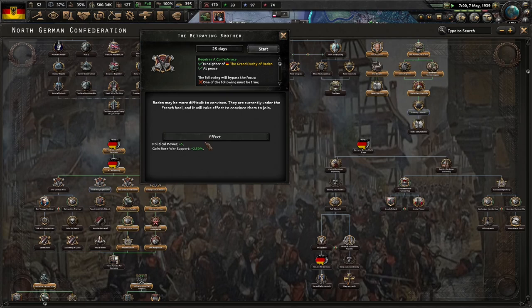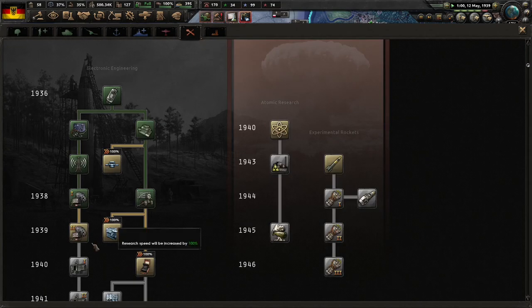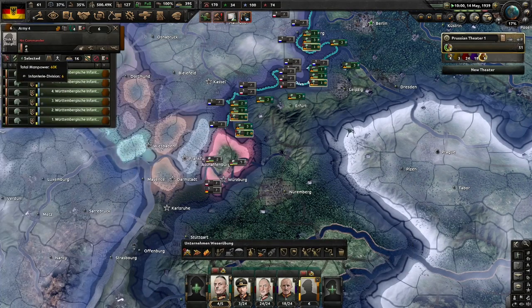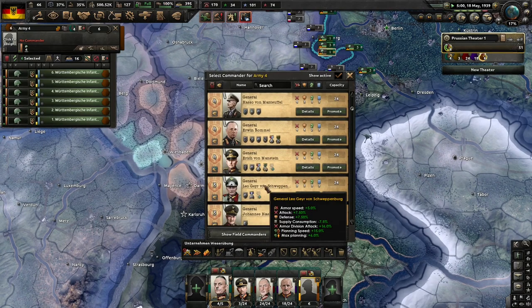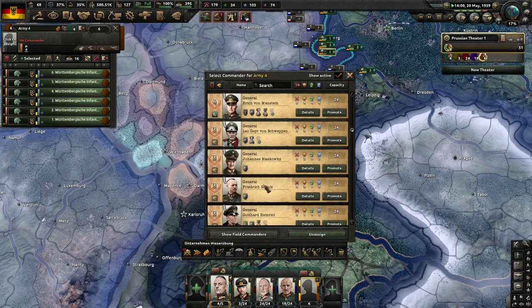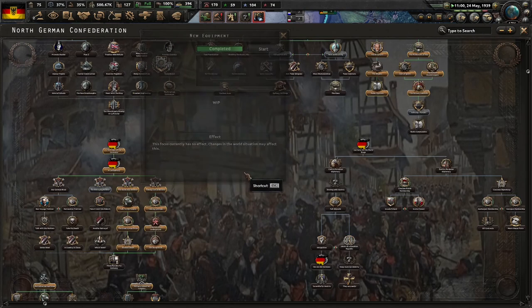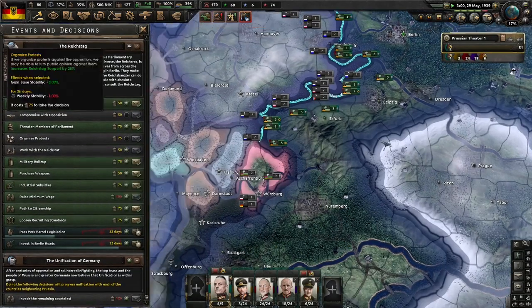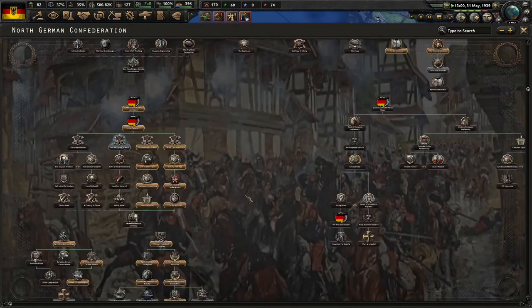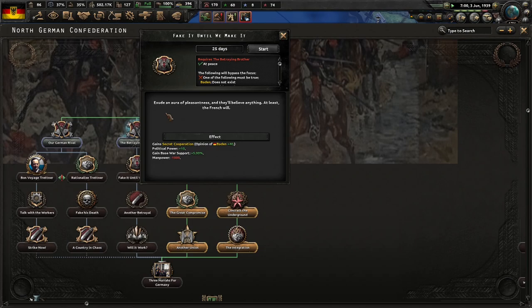Trying to convince the brother: Baden may be more difficult to convince. They're currently under French influence, and it'll take some effort to convince them to join us. But anything worthwhile is worth doing. Who do we have here? Von Weichs, Rommel, Leo Geier von Schlevenberg, Blaskowicz - yes! New equipment. Westphalia is the greatest enemy we have yet to face. The Rhine Valley is mostly under their control, and they are under French-threatening tyranny. We must deny Germany once for all.